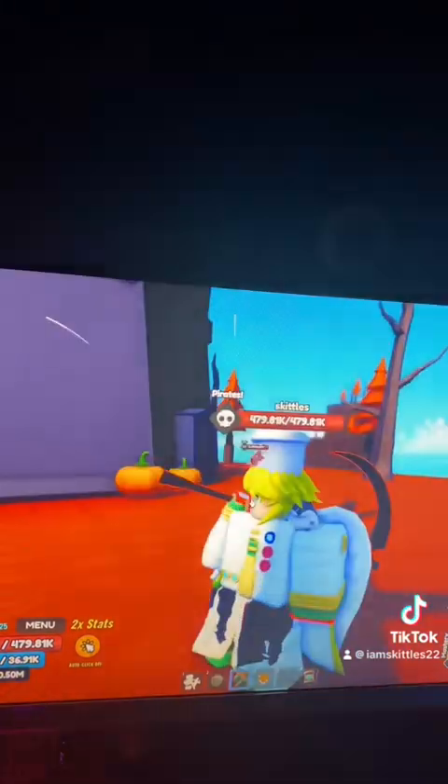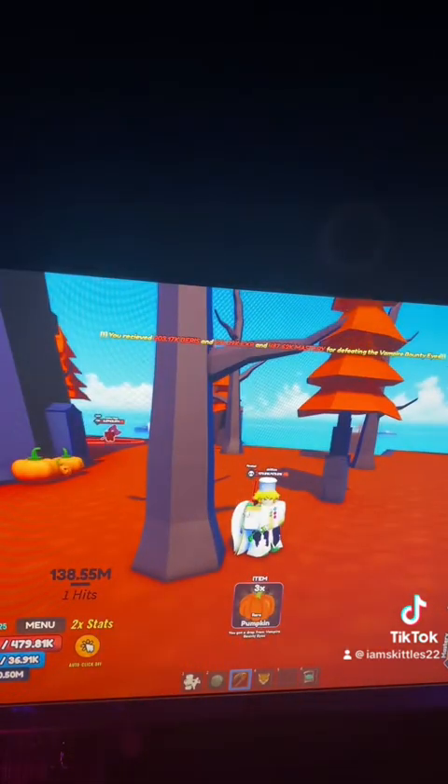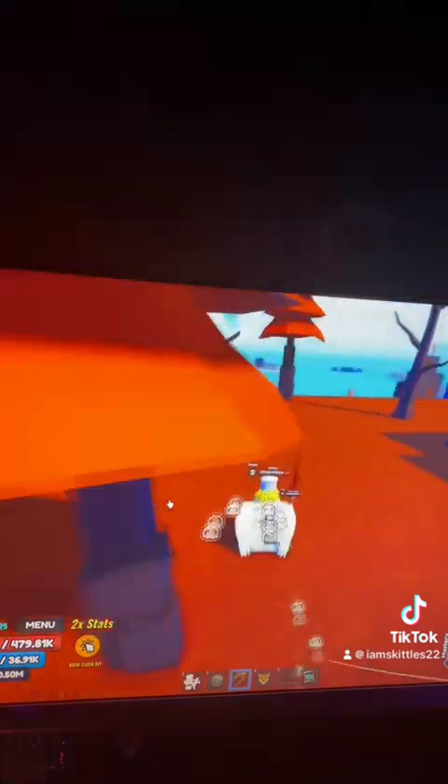The fourth person you have to kill spawns right here - it is the Bounty Eyes guy. Don't go to Second Sea trying to kill White Meehawk; he's right here. These guys guaranteed give pumpkins, so if you're struggling with pumpkins just kill these guys.